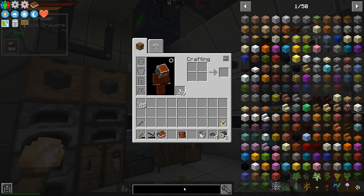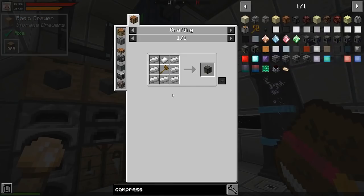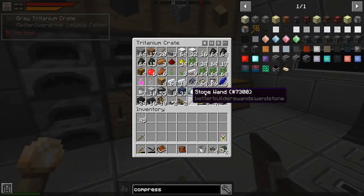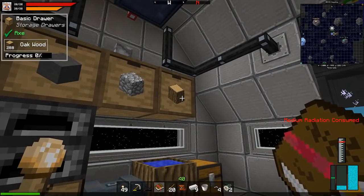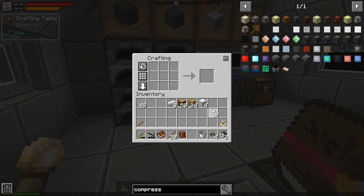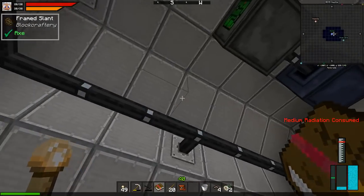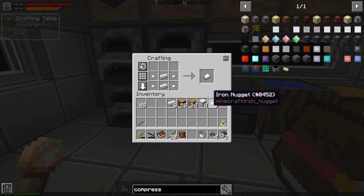Let's take a look at the compressor - it's an oxygen compressor right there. I need a wooden hammer, an iron plate from nuggets, and that's it. I've got plenty of iron, so let's grab some of this stuff and get a bunch of those. I think I'm going to need nuggets - wait, where did my nuggets go? Did I just delete them? Oh, there they are. I'll need that plate right there.